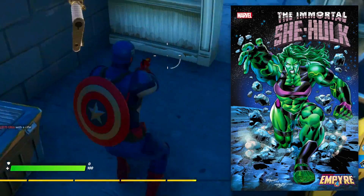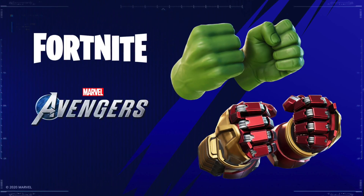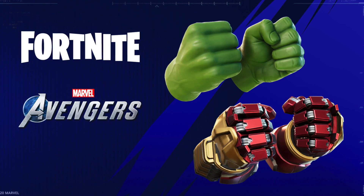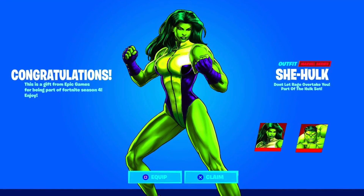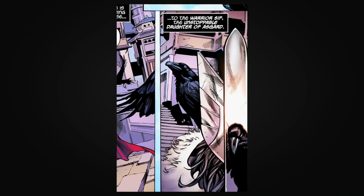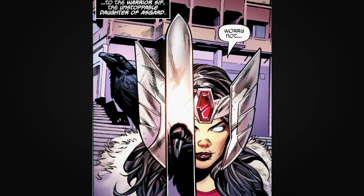It's a very cool connection to see how the Hulkbuster pickaxes were given away as a free pickaxe in the Marvel beta, and now currently leaked in the Battle Pass is not Hulk, but rather She-Hulk. There's been a new comic book page leaked, and it reveals a character called Lady Sif, and she will be inside the Season 4 Battle Pass as well.